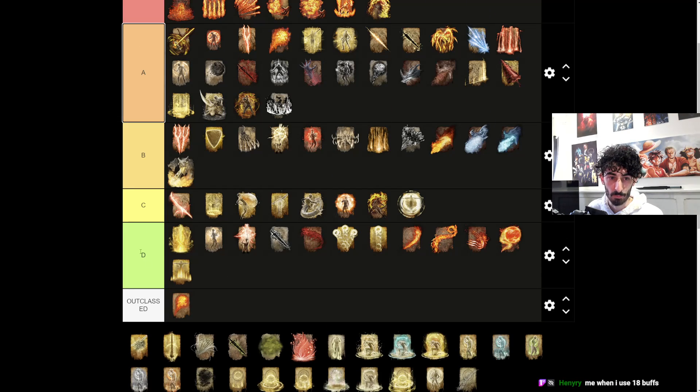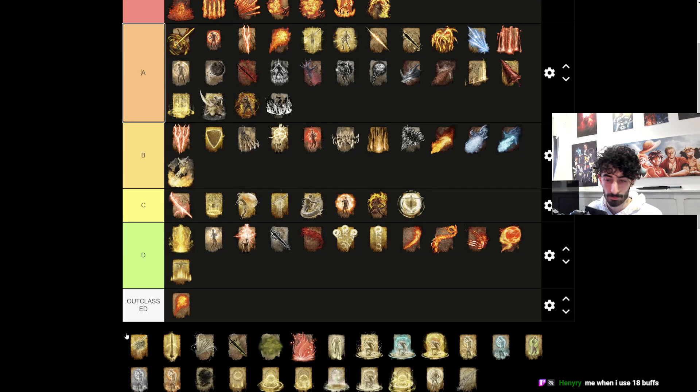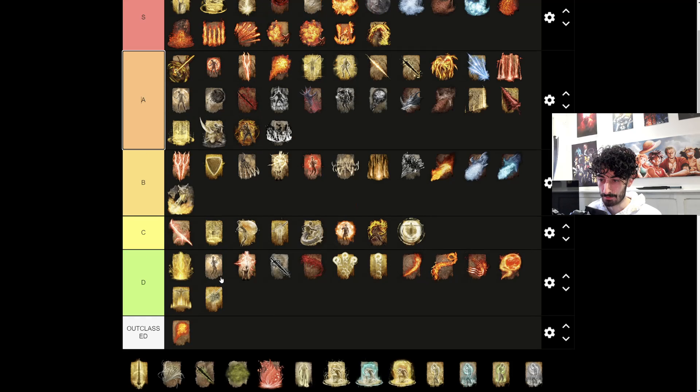Outside of enemies that are weak to holy damage it does like 20 damage - it's so bad. The one that alleviates Death Blight buildup can go into D tier. What can actually proc death on you - I don't even know. I guess like the big dumb bird, but I've never gotten procked by death from that once. The Basilisks you can just run past them.